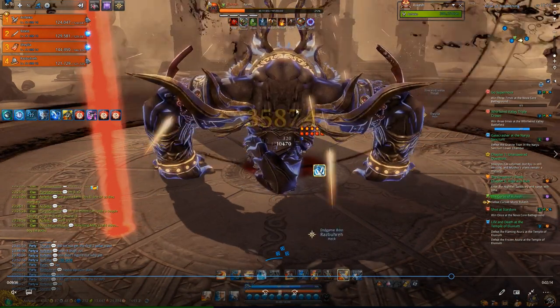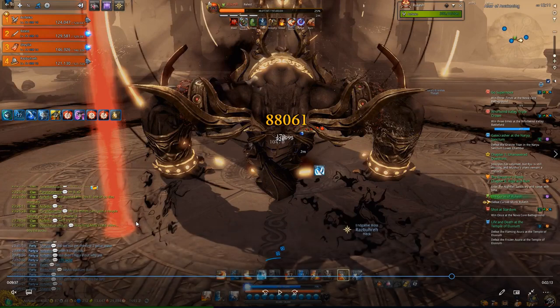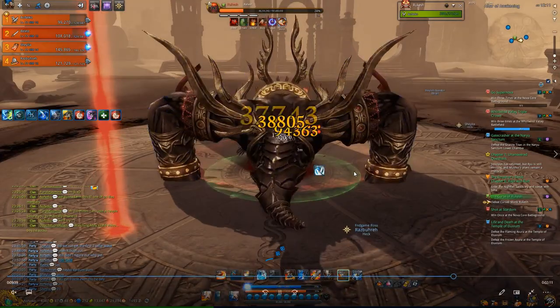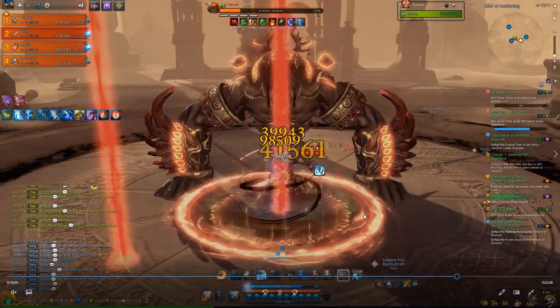If it lights up black, he will shoot a bigger AOE from the pillar, and if you overlap that AOE with the pillar it will do about 120k to your whole team. So make sure you do not go near a pillar if you have this black AOE on you. If you have that on you, do not go near one of these pillars or you'll wipe your whole party.